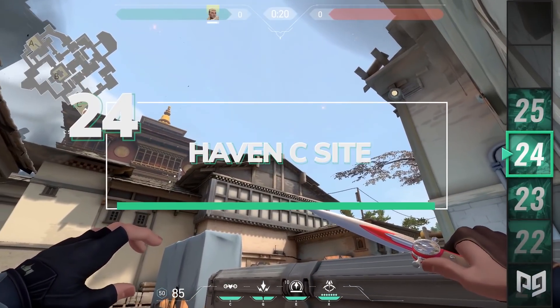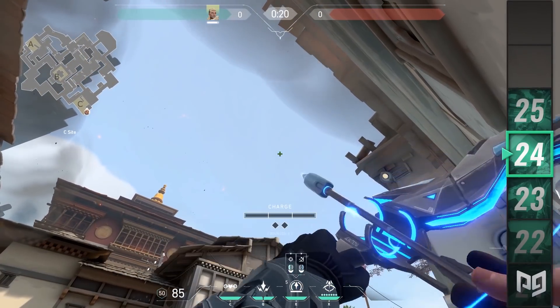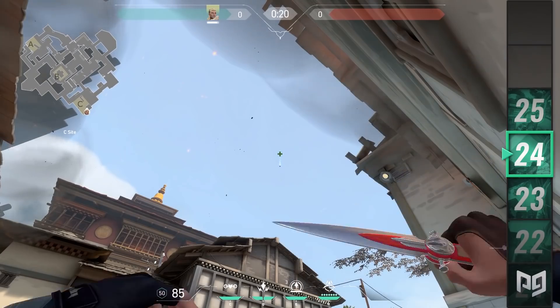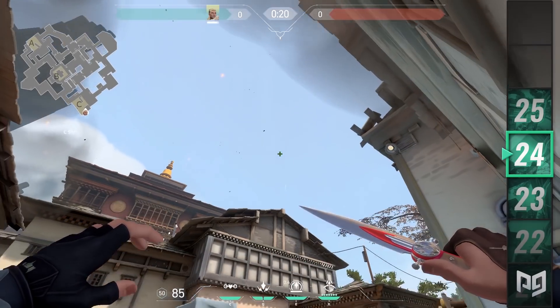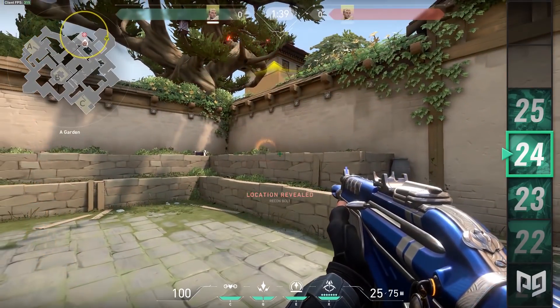From C we can stand next to this tiny box on the top of the plateau. Look for the middle solid beam in the roof above the garage and then for the broken wooden beam sticking out to the wall on your left. Line both up in the air and use a two and a half charge to send it towards A long for a good early to late round Recon Dart.